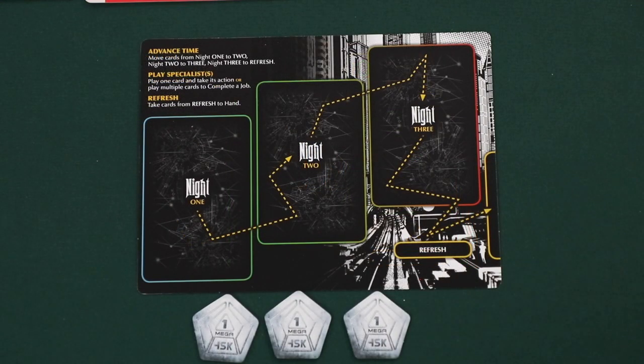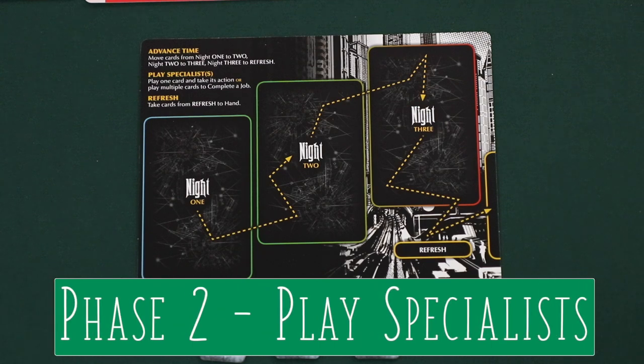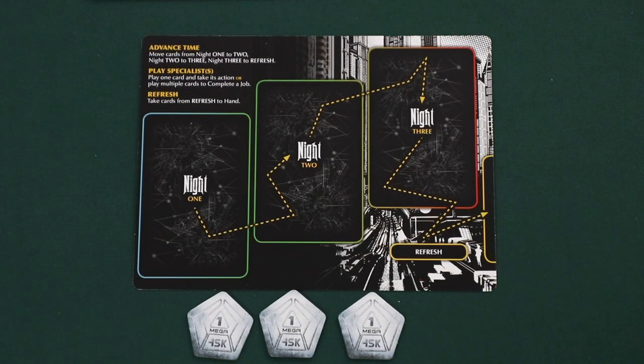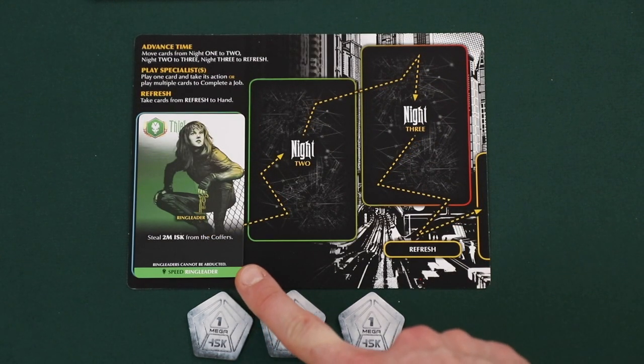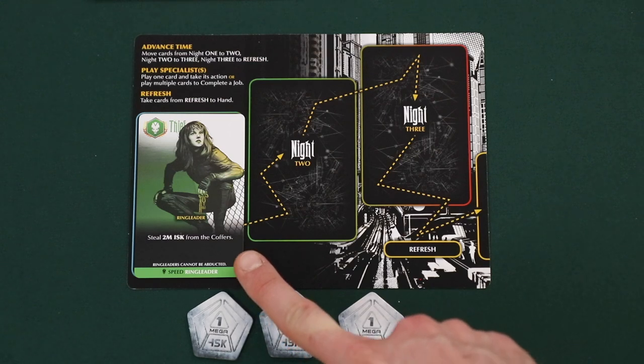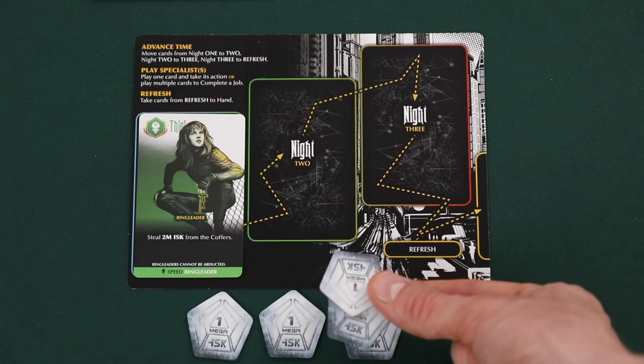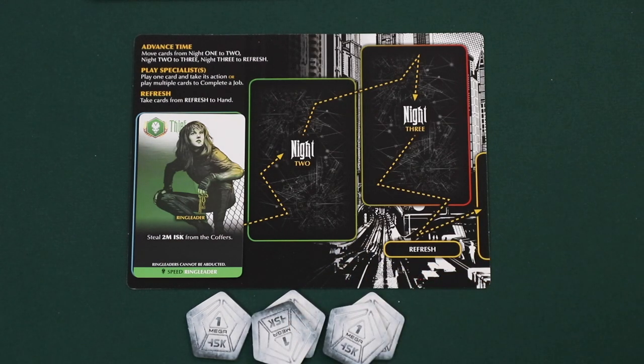After a player completes the Advance Time phase, the next phase is Play Specialists. Each turn, the active player must play a specialist from their hand to do one of two things. The first option is performing a caper: simply play a card from your hand into the night 1 space and resolve the text on the card. For example, this card says steal two ISK from the coffers, so the player takes two tokens from the supply and places them in their area. After doing this, the play specialists phase is done.